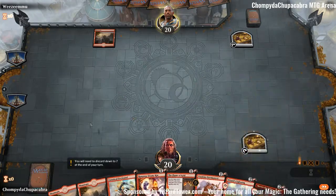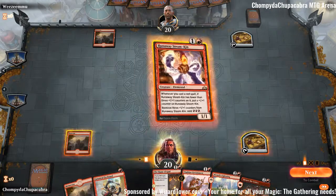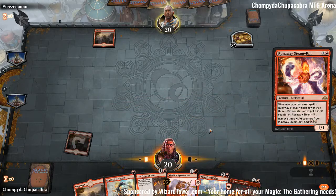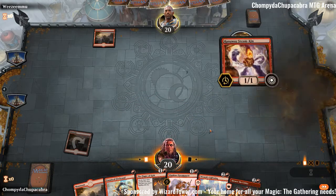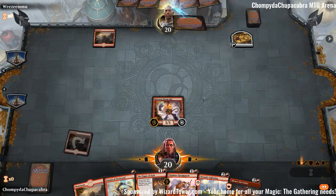They're playing red, which means they're probably holding up Shock. Here we have to decide — do we even want to run out Steamkin yet? I think we do. It's probably going to get shocked, but if we hold off and play Viashino Pyromancer instead, they'll shock us to the face and then they have the advantage because they went first. I think I'd rather get a creature down.